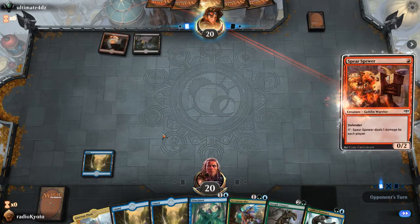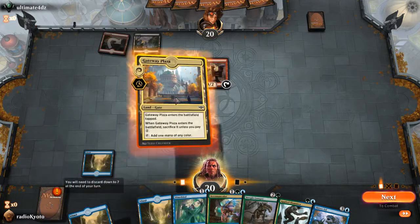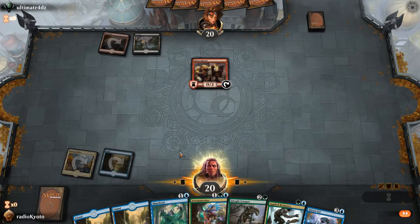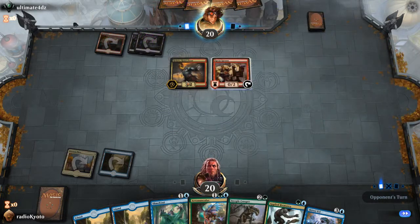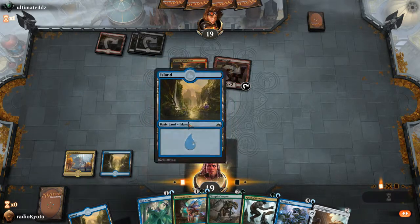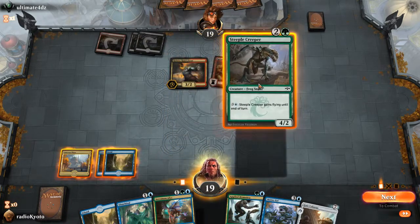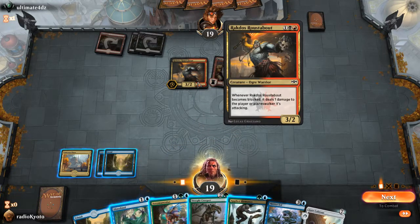Oh, we got another Rakdos shell — yep. So let's see here: three-drop Steeple Creeper puts on some pressure, okay. Roustabout and the Colossus can join the party. Air Monculus doesn't necessarily block into this guy, so great. Steeple Creeper can — just want to slime bind this guy, really slow him down.